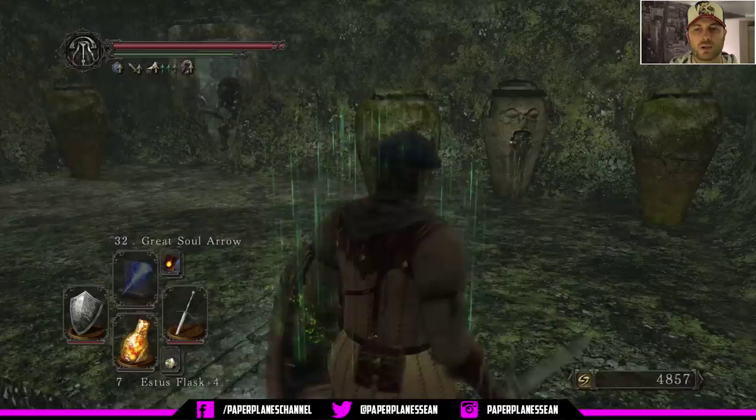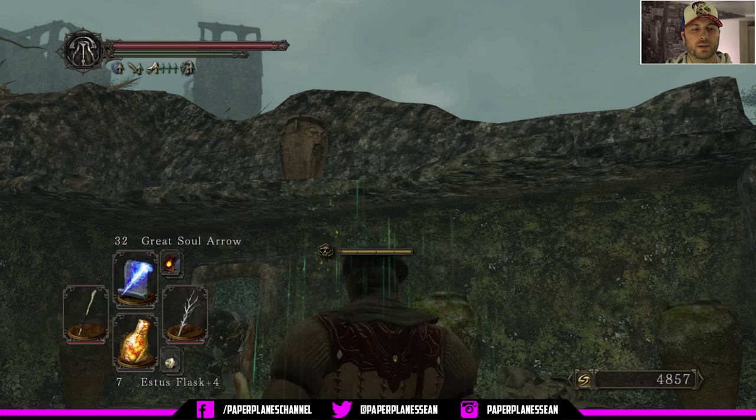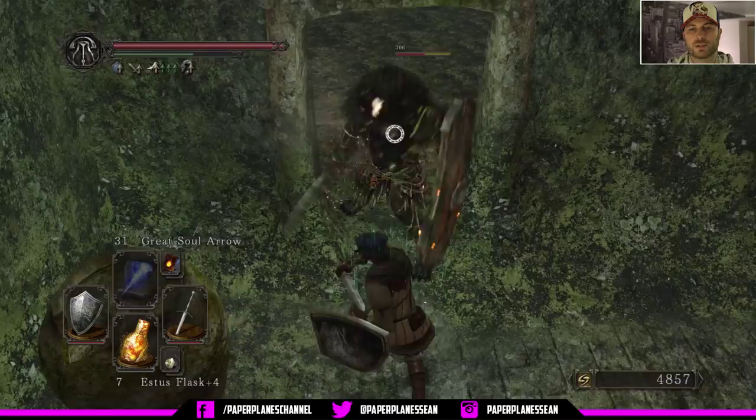Now we can walk up the stairs. We've got one right here and then there's one up above it that's still hitting us. So we're going to stand in a safe spot, switch to our range weaponry, and then go to our binoculars, target that, and then kill it. Now we can go to our melee weapon, because these guys have pretty good magic resistance. So what we're going to do is just come up close, bait out a swing, get two swings in, evade. Same thing.